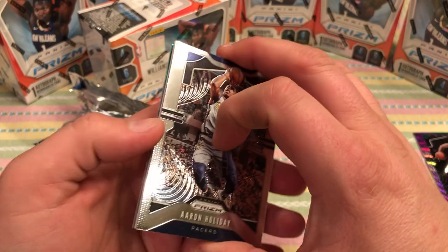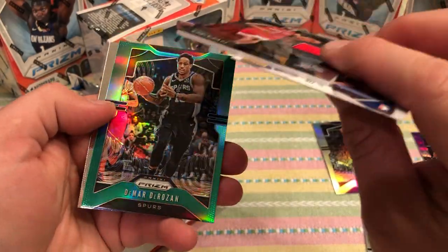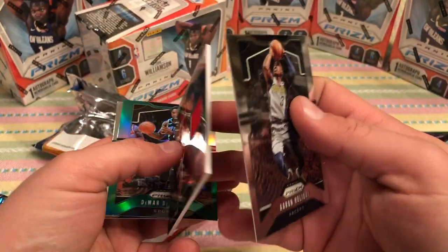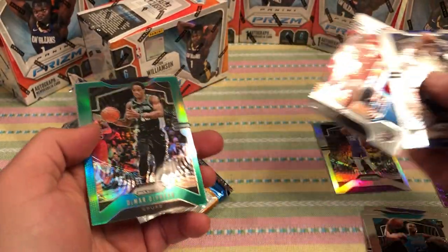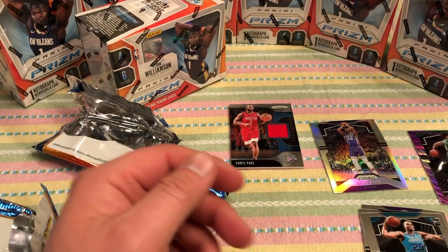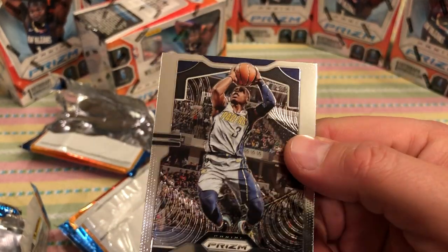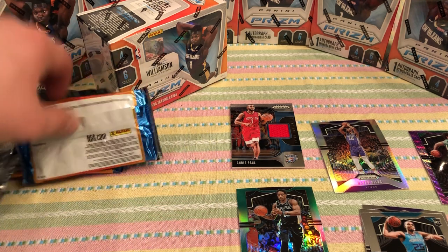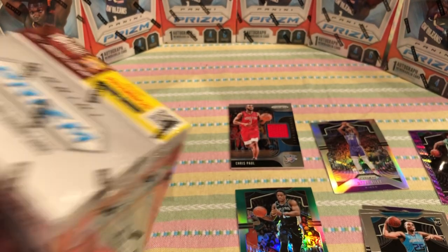Aaron Holiday. I'm on cloud nine right now. DeMar DeRozan — green. Could have been a rookie, but oh well, I'm not complaining. Chris Paul. And I believe all these jerseys are game used too — yep, game worn material. So all the jerseys on these that I've seen so far have been game worn. And then DeMar DeRozan and a Jason Kidd for the veteran. That's a cool card — that picture looks awesome with the sonar waves around him. So that was the first box. Let's go on to blaster box two, then we'll pause the video and sleeve up those hot cards.